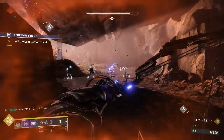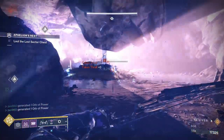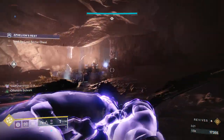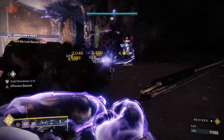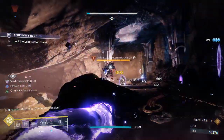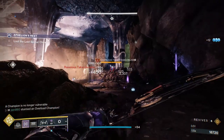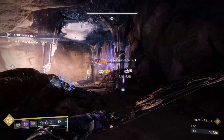Now we're just going to do a bit of add clear. Our main methods of add clear here are our shield throw — which does weaken with the Second Chance — and our bow. Now, one important thing to note about this section: after you kill all but one of the enemies standing on this platform, the boss will spawn, and that includes the Overload Champion. So I recommend making sure the Overload Champion is actually dead and leaving one of those slowing lesser adds alive. You don't want to be dealing with an Overload Champion and the boss at the same time — it's definitely way better to have the lesser add alive than to have the Overload alive.